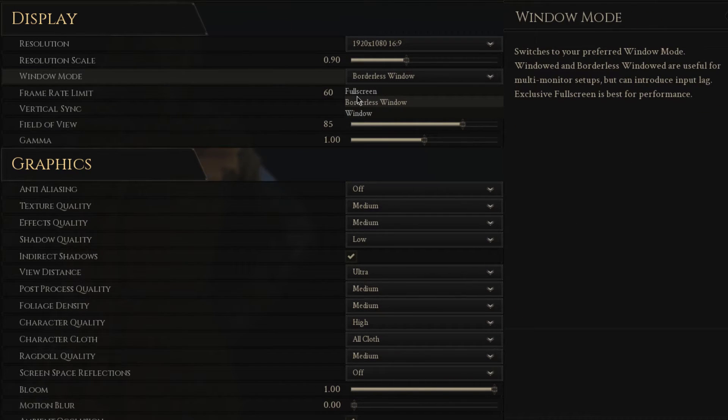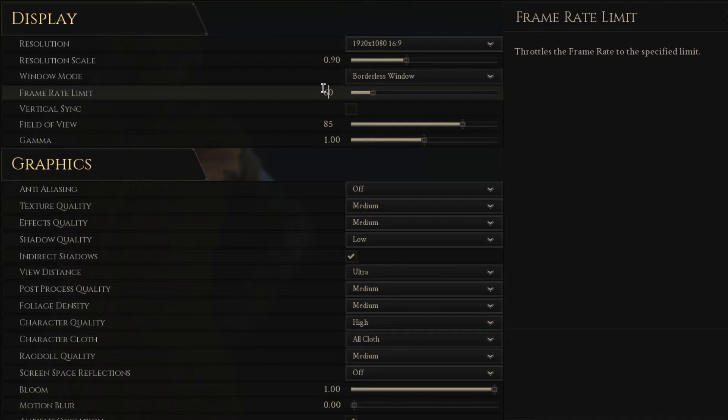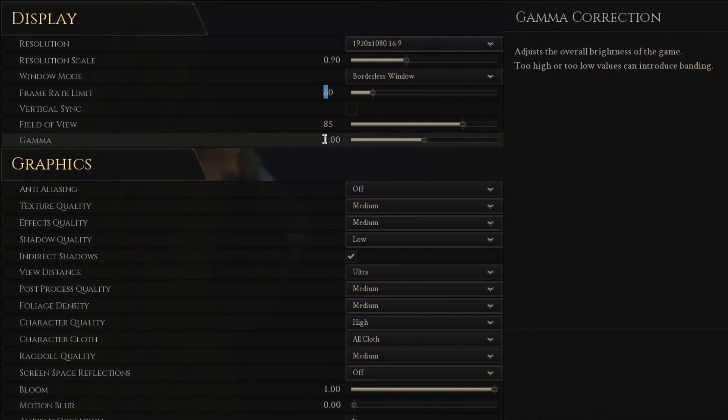Next, set the window mode to full screen, and the frame rate limit to your monitor's refresh rate or a bit higher. In my case that would be 60, but if you are playing on a 144Hz monitor, then set it to 144.